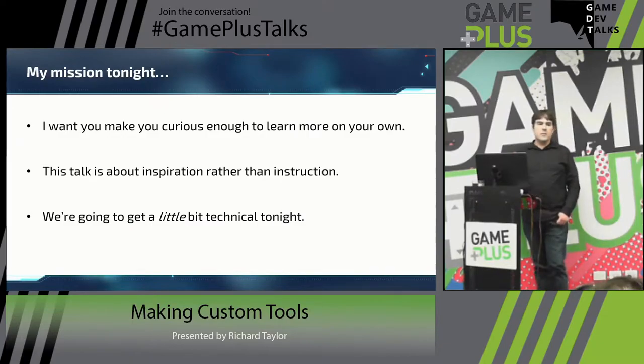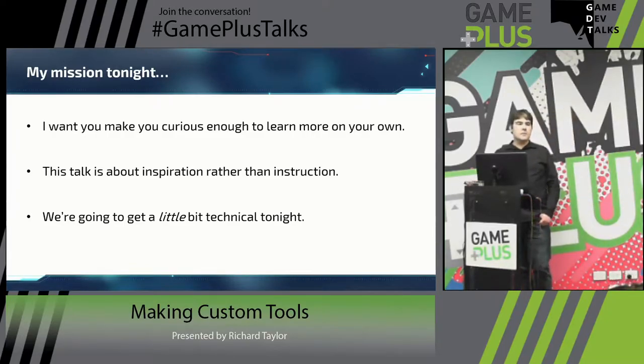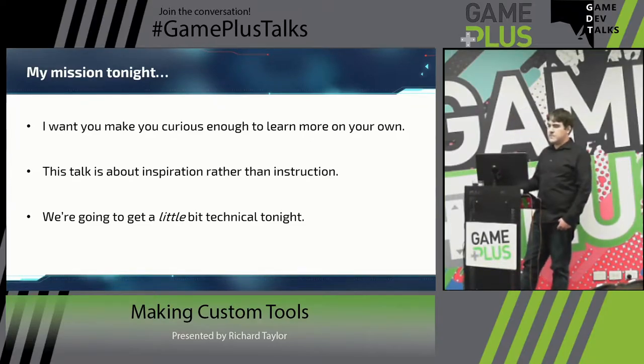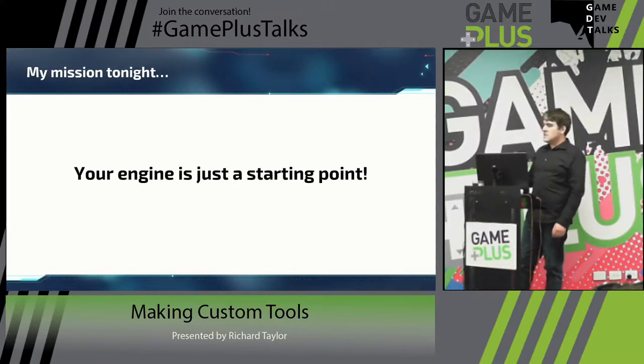My intent here tonight is not actually to tell you how to make custom tools, because there are manuals for that. What I really want to do is inspire people - the next time you're working on your game and you run into a problem like, 'why am I setting this trigger to be on the right layer for the 19th time? My programmer can write a tool for that and in five minutes I'll never have to do it again.' That's what I want people to get out of tonight - it's inspiration rather than instruction. That said, we will get a little bit technical, aimed at the programmers in the room, because once you've figured out how to start this stuff, doing it is actually really easy.